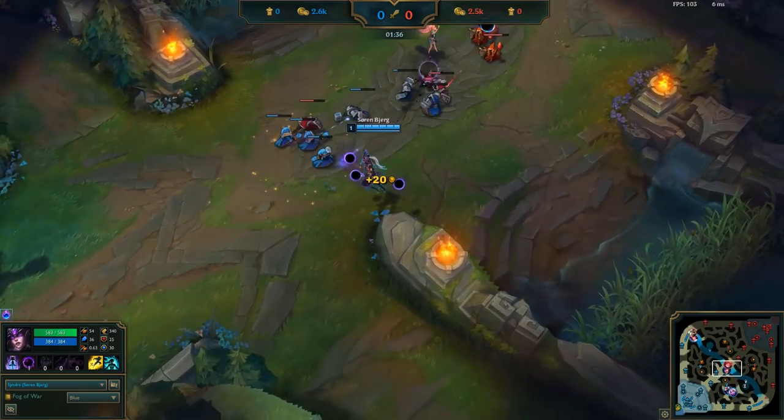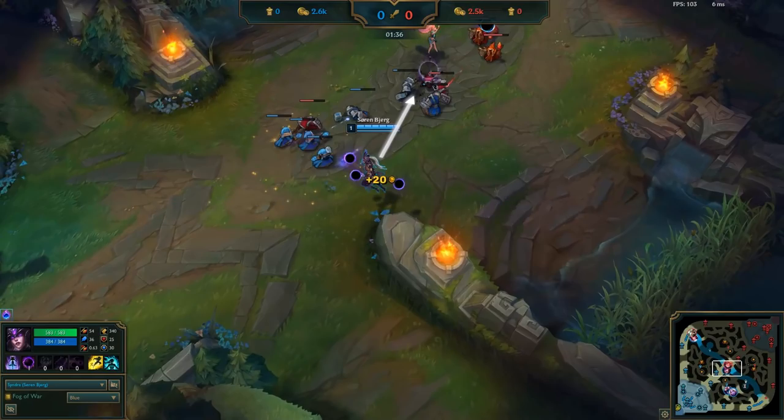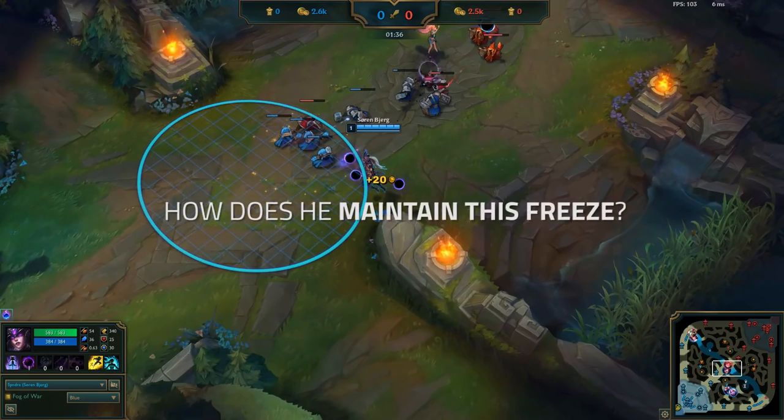All she wants to do is shove, and her Q is both powerful and cost efficient for pushing. While Bjergsen could match her push on the Syndra, it would cost a lot more mana to keep the wave even with multiple spells than it would for Zoe with just her Q. So he wants to contest Zoe's push so he can hide behind his minions to be safe from her spells while looking for trades. How does he maintain a freeze in this area without losing too much mana?